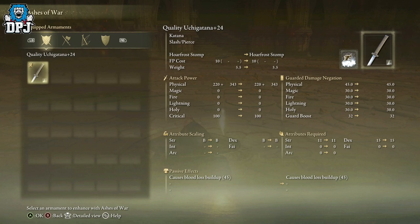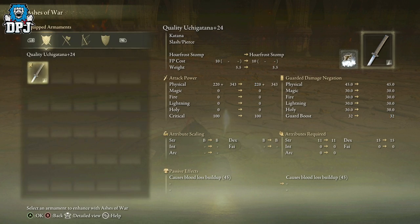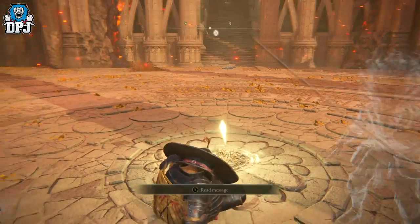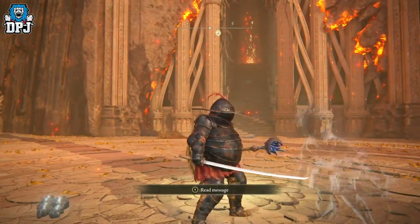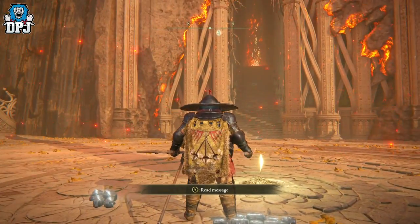It does work on bosses, especially this kind of boss since it's on the floor. Get this ash of war — I'll link it in the video description if you haven't got it already — and apply it to any high level weapon you have. You should have a high level weapon at this point; it's the end of the game.